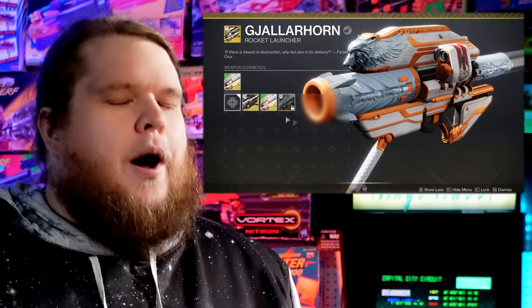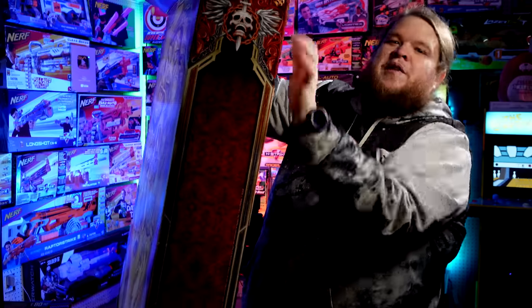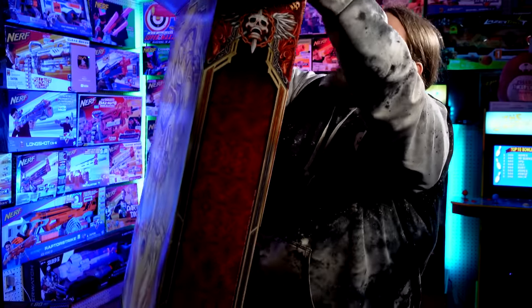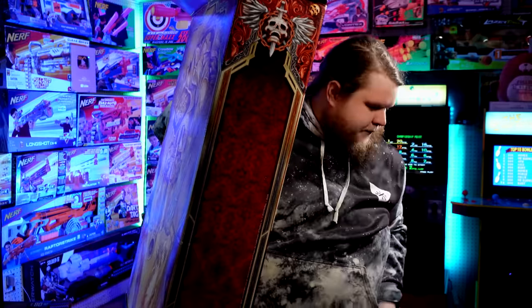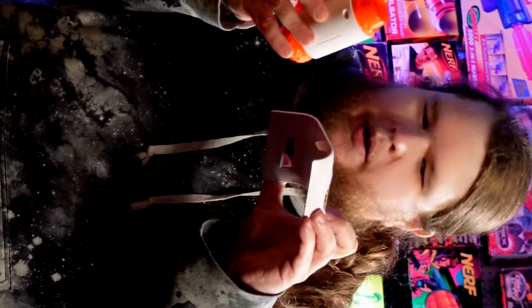Not only do you get the massive blaster itself, but you also get a code for an in-game item to make the in-game G-Horn look like the Nerf one, which is a pretty cool touch. I managed to avoid all the spoilers so far. Mine took a little too long to arrive because I ordered two — special thanks to a certain Chadwick in my life, a Destiny fanboy, who is the reason I have access to this thing. Right off the bat there are four shells, a priming handle, a scope, and a shield piece with a sticker on it.